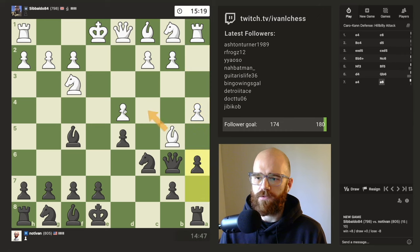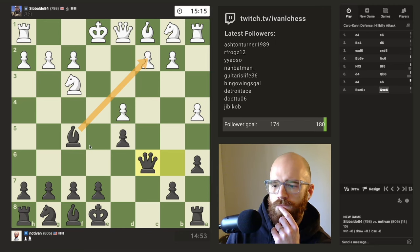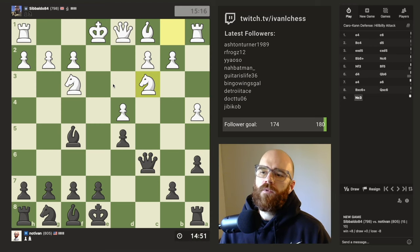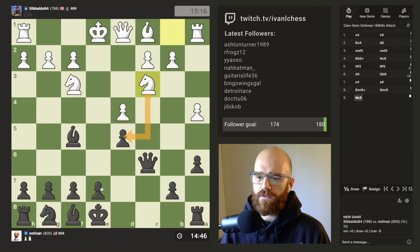I kind of like this because it forces his bishop to unpin the knight. I think this just gives me a free pawn. I know that's really early, but... Nice move there. Okay, so he blocks that in. Now he's just attacking this pawn.